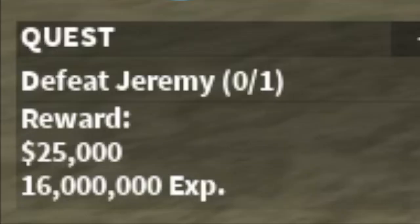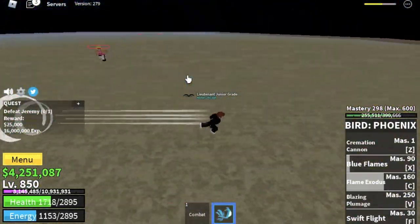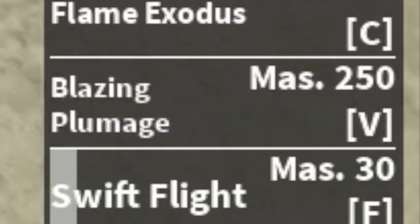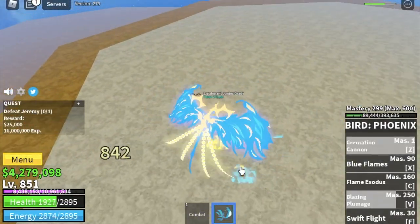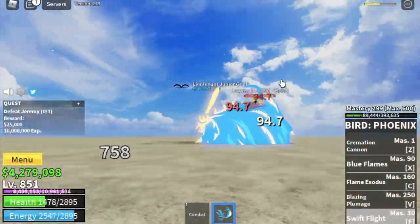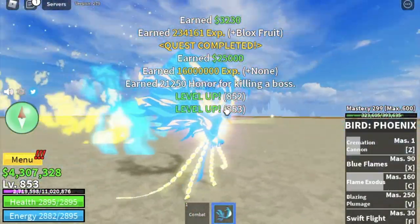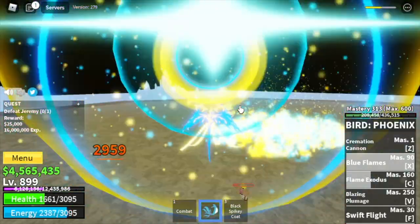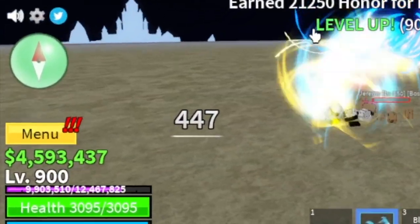After that, first mini boss — Jeremy. Remember the Magma Strat: use your skills, dodge to the side, dodge CC skills, and use your skills again. One more skill I haven't shown yet — the Blazing Plumage, the V skill. This will transform you into a Phoenix, which looks really cool, and your previous skills will change. While you're transformed, your energy is draining. Also, the Blue Flames Rx skill can heal you as well as damage enemies around you. Our goal here is level 900.